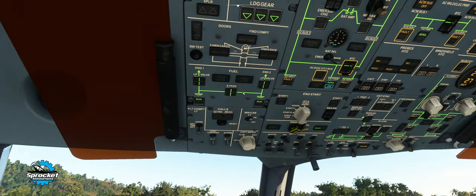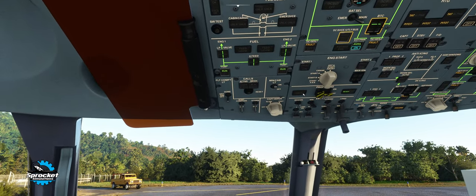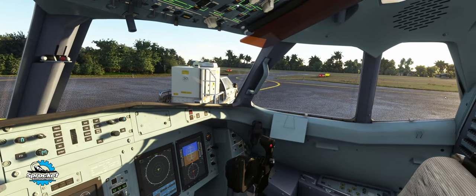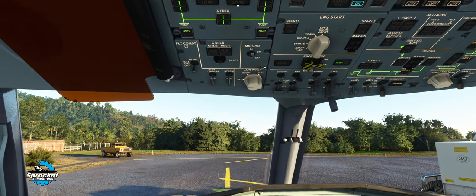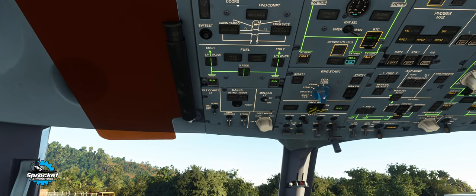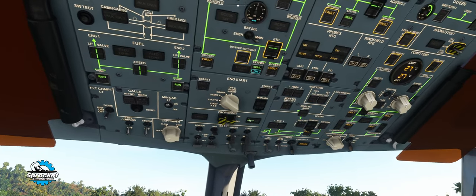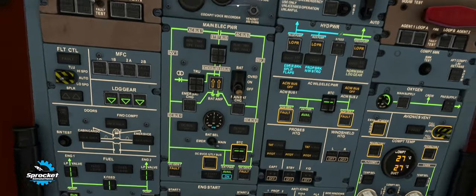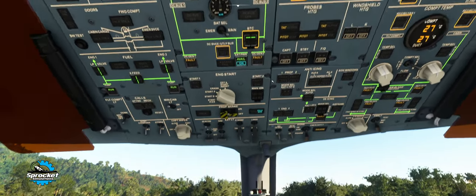We already have our external power on. What I'm going to do is demonstrate hotel mode, where we disconnect the GPU and turn engine 2 into basically an APU — an auxiliary power unit — a generator without the prop spinning to give us power to the aircraft. We have both our pumps on, and we need to make sure that our prop brake is on. That is powered by our hydraulic power, so even though it's on low power, you do need those on.